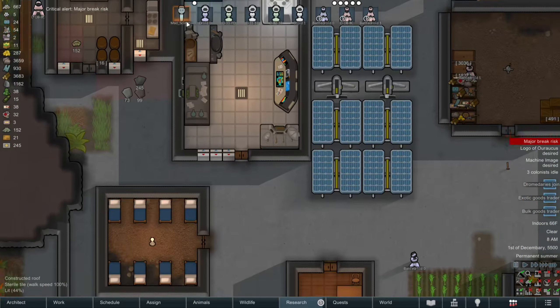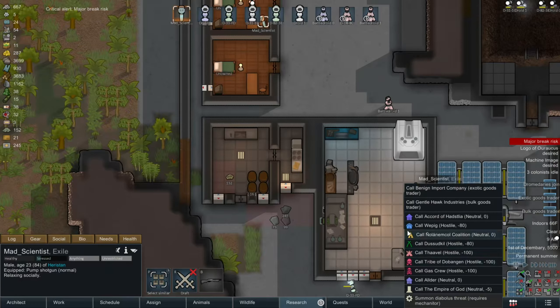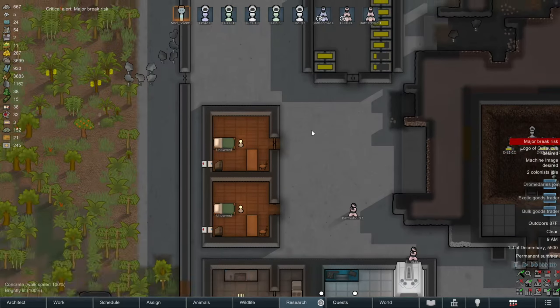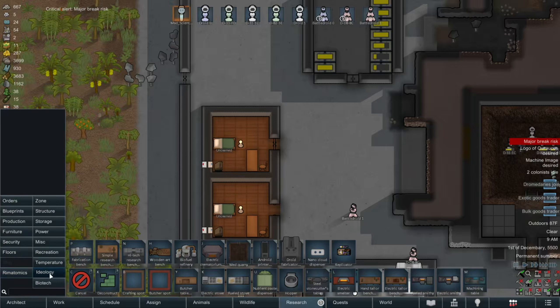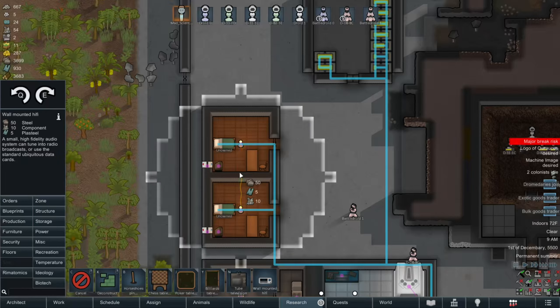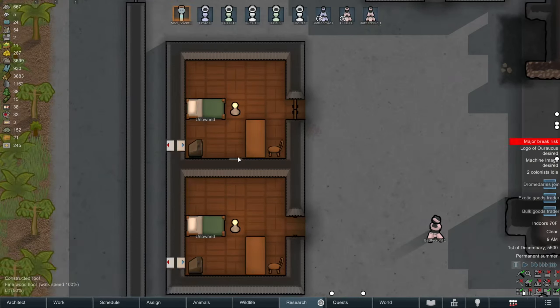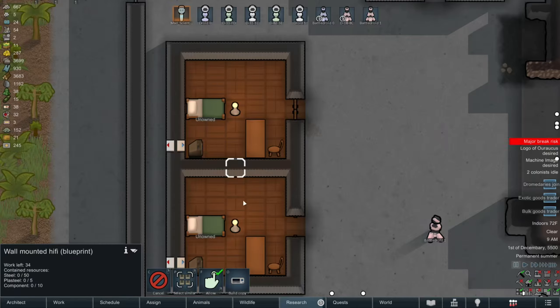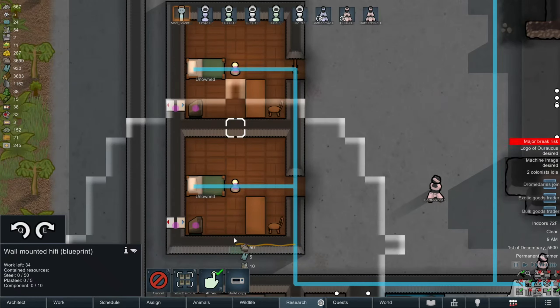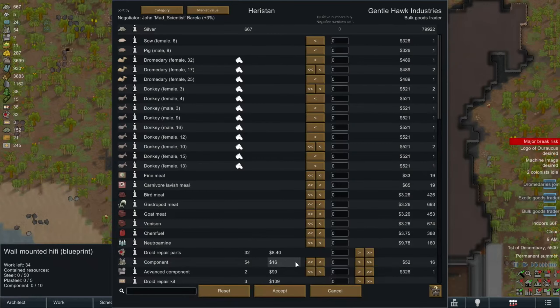Ooh hey, both roads trader. Let's see now. Recreation! Wall-mounted high-five! Right, it doesn't work like that. You can't just have two on each side of the wall. You have to do that mess.